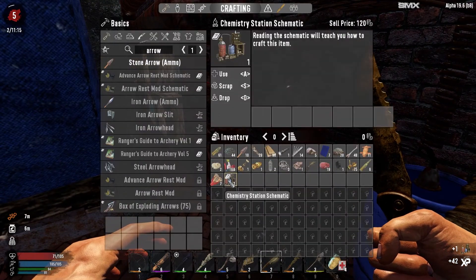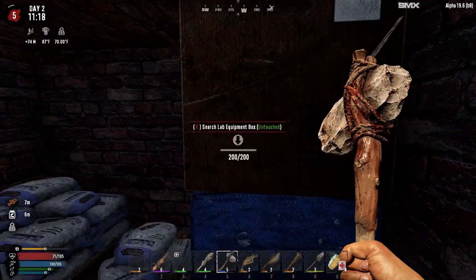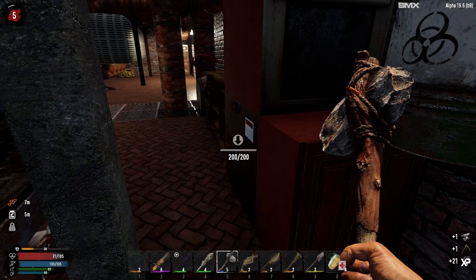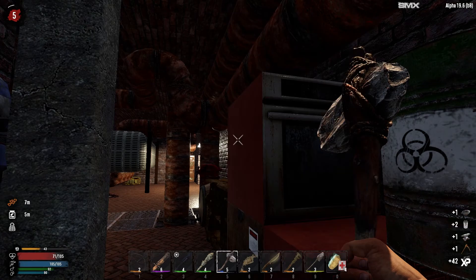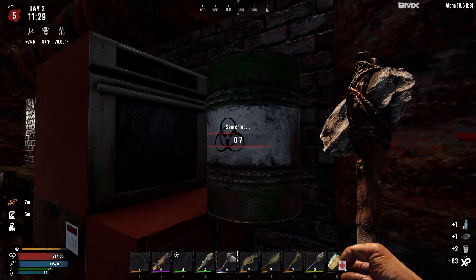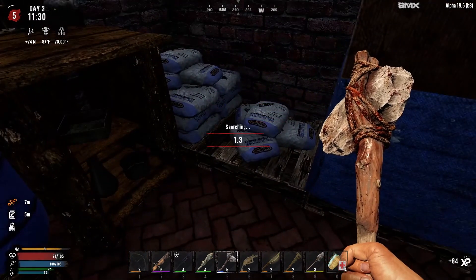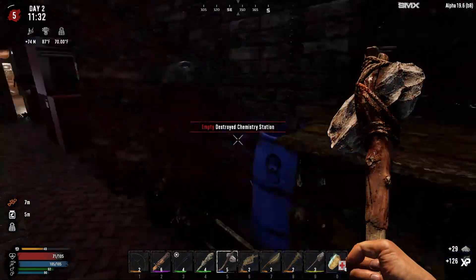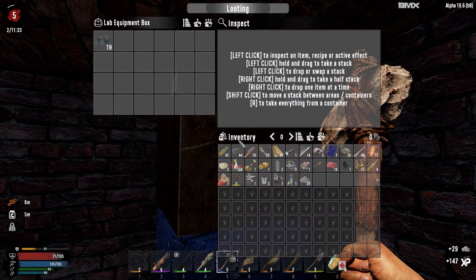Oh, we got a chemistry station - thank you! Alright, let me break open these crates real quick. Working stuff toolbox - we've got a pickaxe, nice. And then a cooking pot which we definitely need. Couple random things - barrel, okay. Oh good, we got more stuff. Wow, these are searchable in this mod pack, okay. Didn't really expect that. Lab equipment.